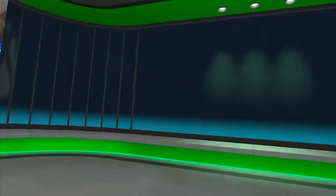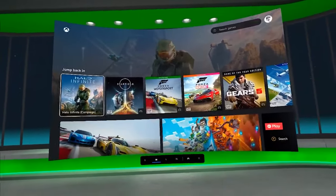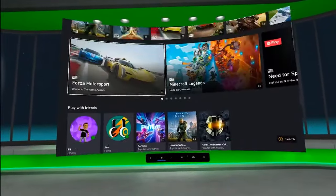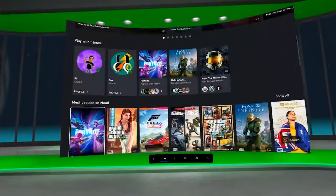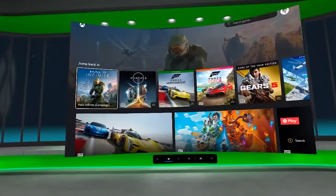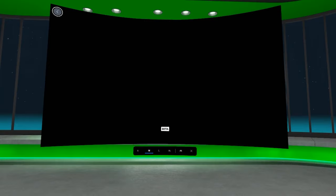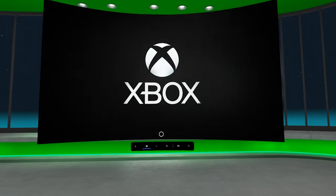As you can see, it's all set up in an immersive Xbox arena where you select the game you want to play using the regular Xbox Cloud Gaming interface and a Bluetooth controller. This is essentially the web version packaged up into an app, and there are a variety of sizes for the screen that you play on, ranging from small all the way up to extra large.